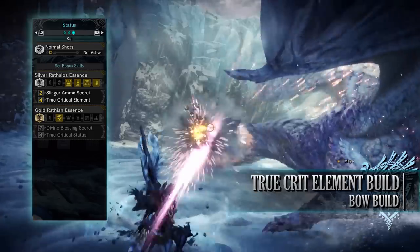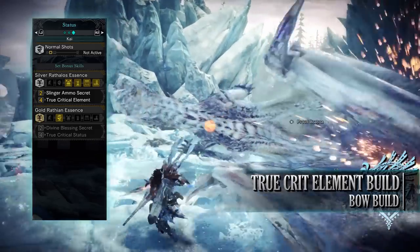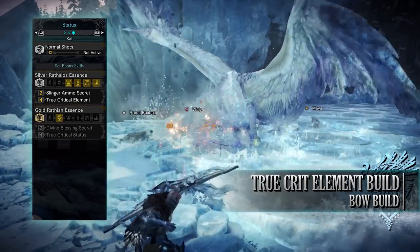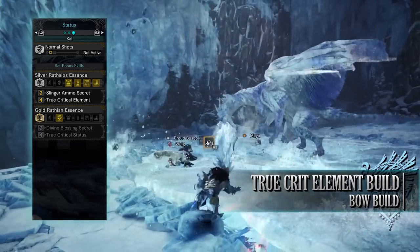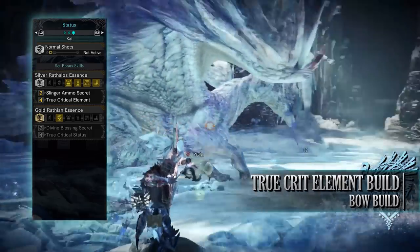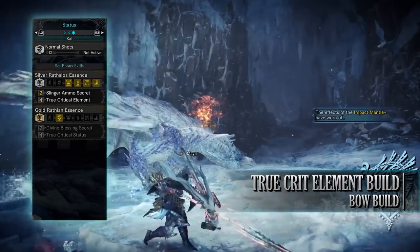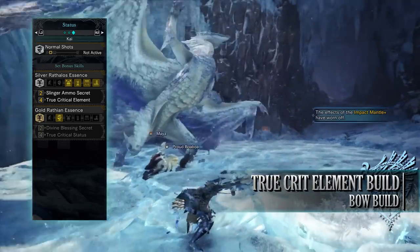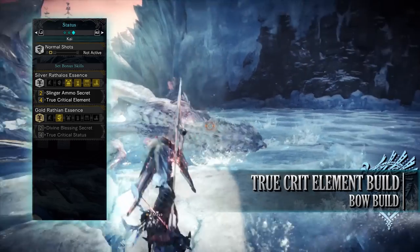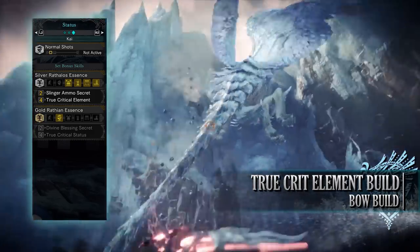The most important aspect of this build is the set bonus: the Silver Rathalos Essence. The 2-set bonus provides the Slinger Ammo Secret, allowing Slinger Capacity to go up from level 3 to level 5, increasing slinger ammunition further. This means when performing a clutch claw fling shot — sending a monster into a wall or over a ledge — we should have enough ammo to potentially perform a follow-up fling shot. The main reason is the 4-set bonus, True Critical Element, which increases elemental damage of our attacks when we crit a monster — think of it like Crit Boost but for the elemental portion. Since the bow's elemental rating is typically higher than its raw attack, True Critical Element is essential, and is even stronger than base Critical Element.